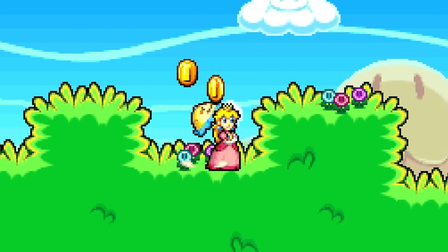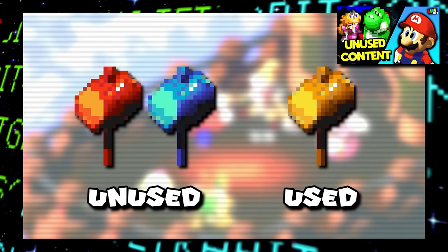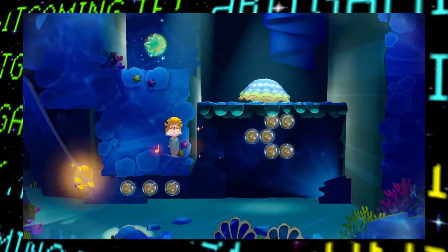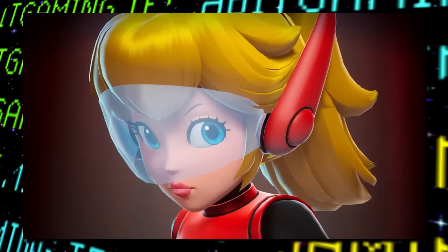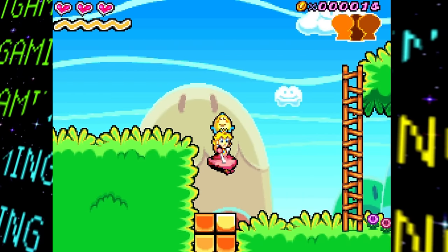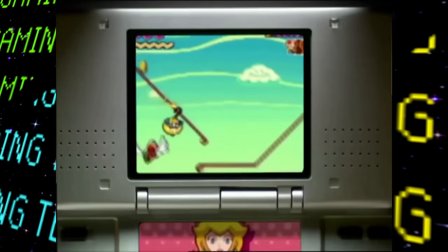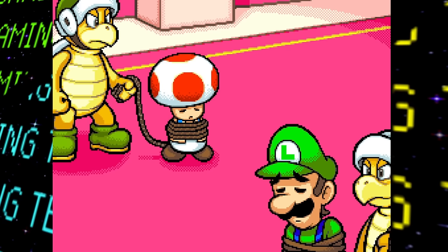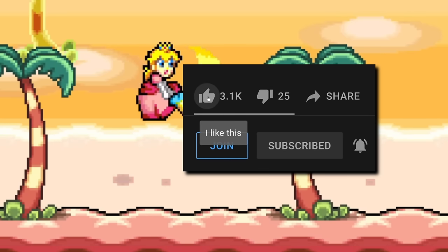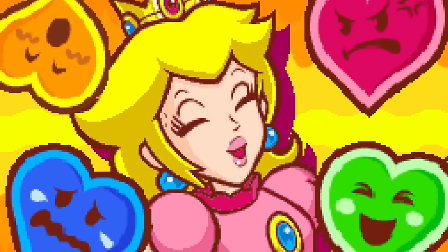Hey guys, welcome back to another Lost Bits video right here on TetraBig Gaming — the series where we explore the unused, altered, and unseen content in gaming. After over 15 years, Princess Peach is finally getting her own game again where she's the star of the show, but today we're checking out the original Super Princess Peach, released in 2006 for the Nintendo DS. Go grab a parasol and smack that like button — it's time to find some Super Princess Peach lost bits!